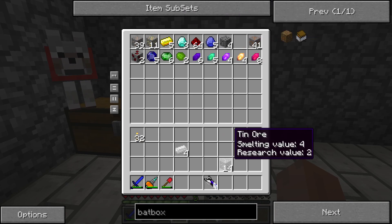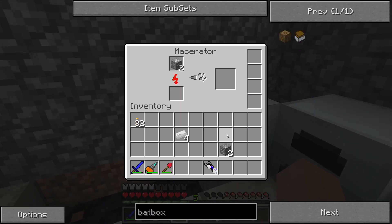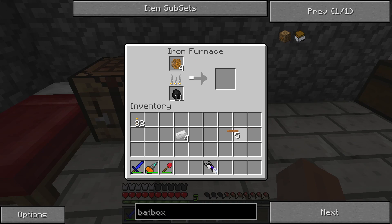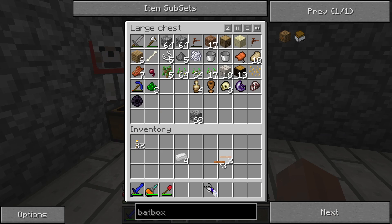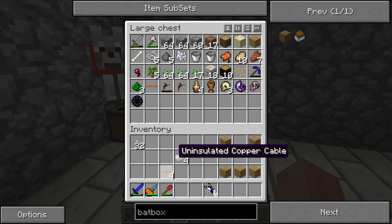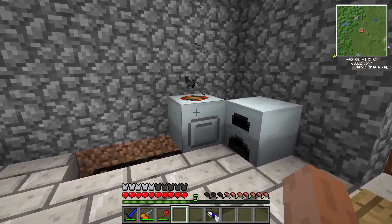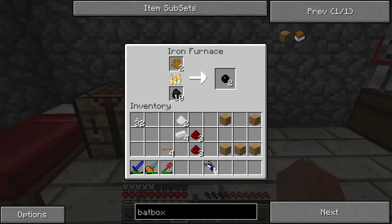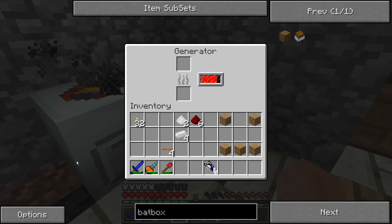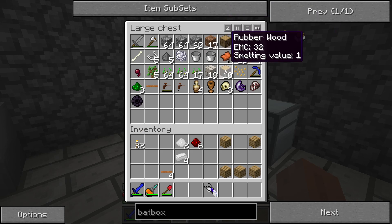We need one battery — two batteries — and that'll be the rest of the batteries. Now we need to smelt up the sticky resin to make the four copper cables we need. And finally, all we'll need is the wood. We need to go out and gather more coal soon, but for now we'll burn this leather wood.